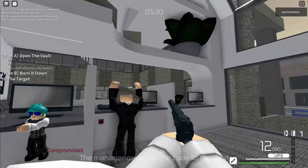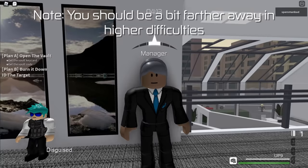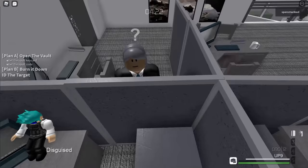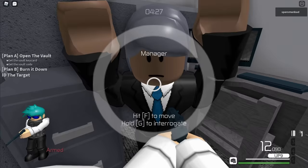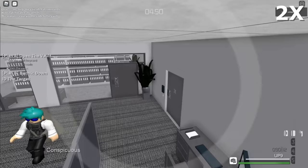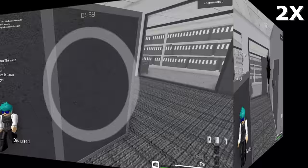Instead, lure the manager to a spot that can't be seen by other NPCs. Walk up to the manager and let their Suspicion Meter fill up two bars. Then step back to the spot you want to lure them to, and quickly hide behind cover before the Suspicion Meter fills up entirely. This spot is out of view, so you can safely hostage the manager, interrogate them for the code, take the key card, and knock them out. You can also bag the body and hide it in the camera operator's room.